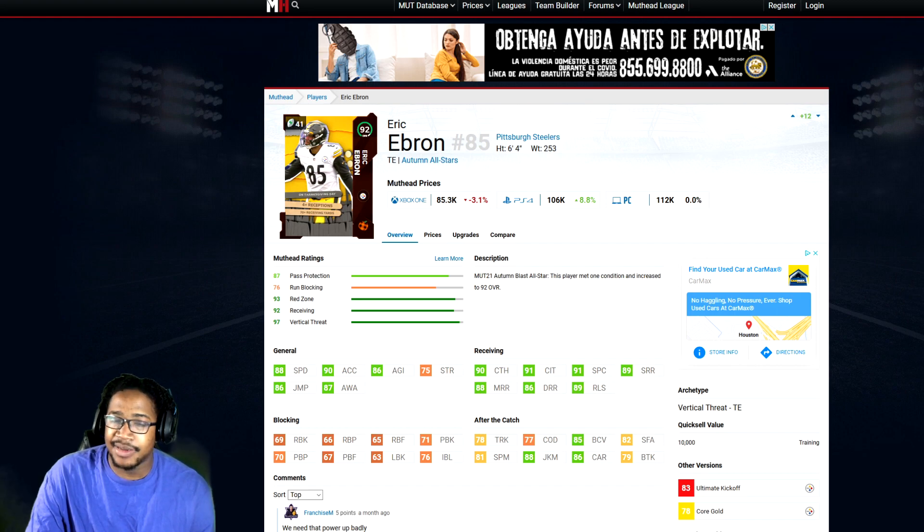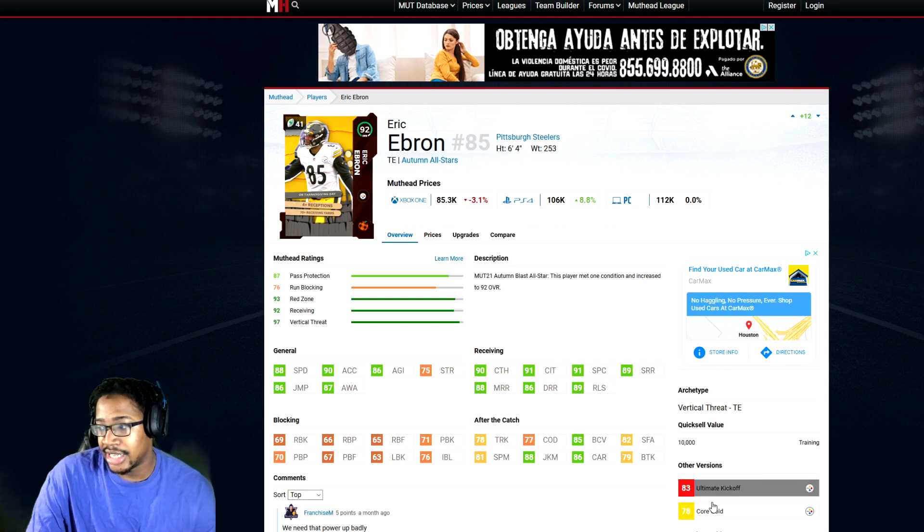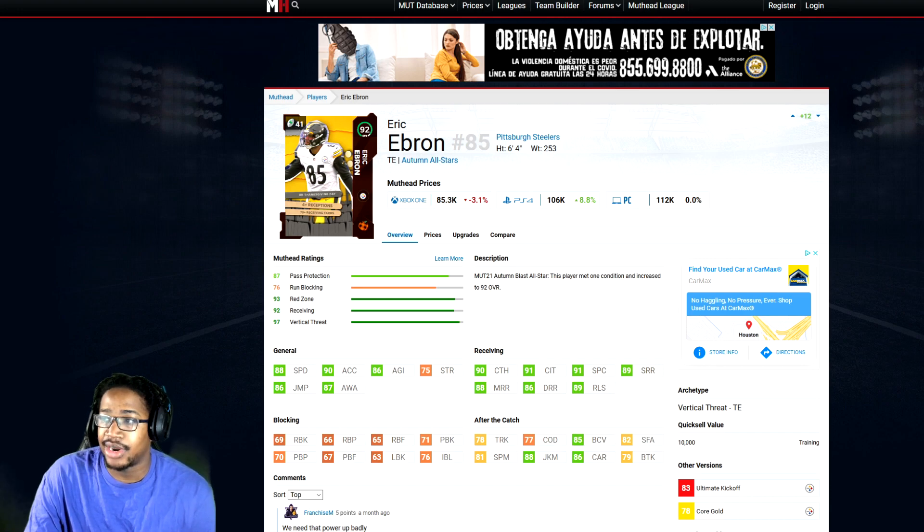For the tight ends, I'm skipping fullbacks because it really doesn't matter. I'm going to go with Eric Ebron — 88 speed, 90 acceleration, 86 agility, 90 catching, 91 catching in traffic, 91 spec catch, 89 short, 88 medium, 86 deep, 89 release. Definitely a beast. You definitely want a tight end who has good speed and good route running, and can run block somewhat. But I was playing with Eric Ebron at 88 speed.